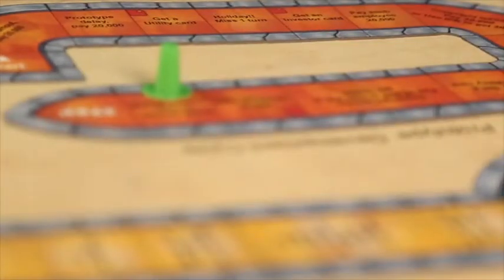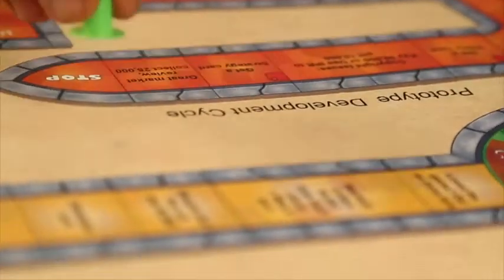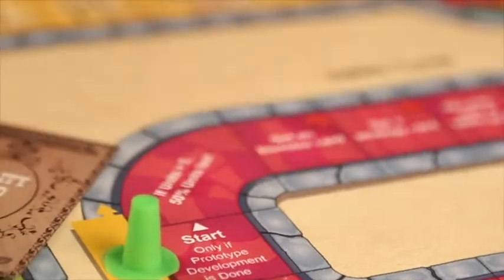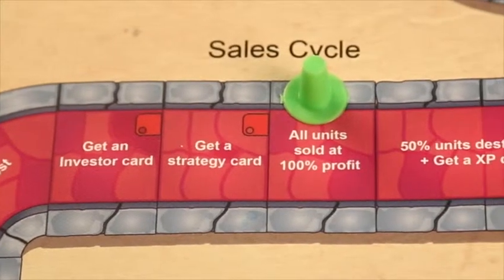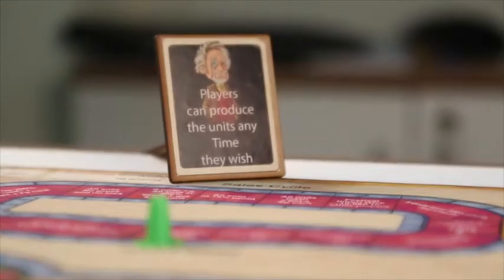Once the prototype cycle is completed, the player is eligible to enter the sales cycle by submitting one utility card. The player can start sales with at least 10 units worth 1 lakh. The player has a chance to earn profits as well as losses of various forms and might even lose products during the journey. The player has the power to produce products at any point of time.